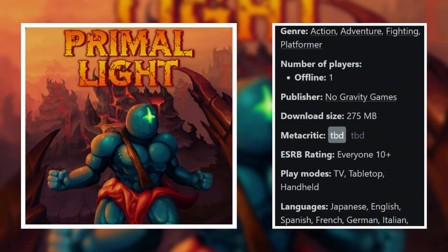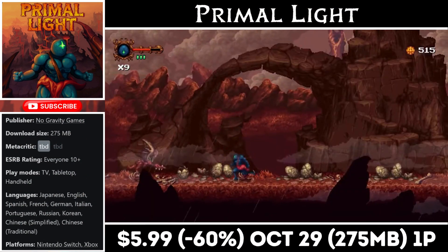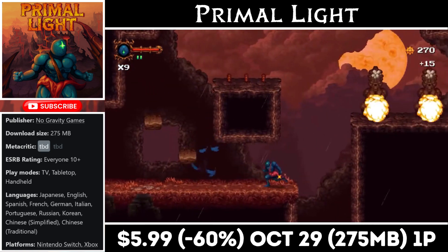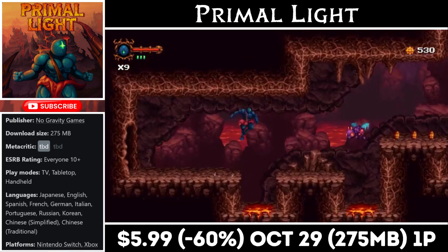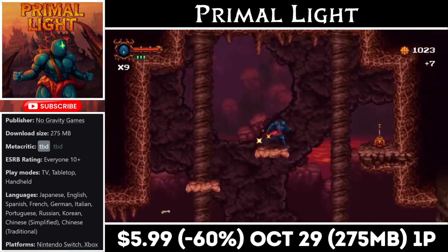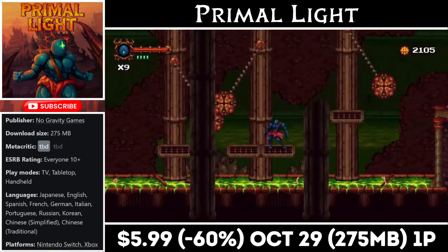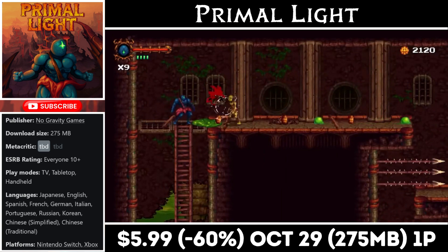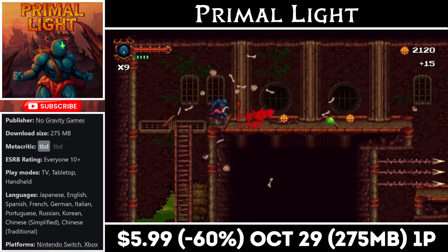Primal Light is a retro inspired single player action platformer with a download around 280MB, giving players 10 different levels to work through. Each level has its own boss at the end, and you can tell the devs love the Castlevania series — the art design works great on the console. The combat is pretty intense and it's a difficult game by default, but there is a difficulty slider if it's too tough. The sound design is top tier as well. Right now you can pick it up for just $5.99, with the deal ending on the 29th. Recommended for fans of the genre.